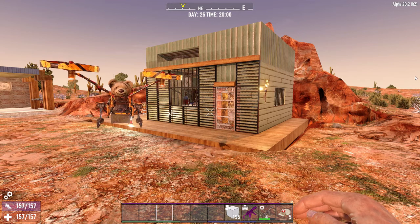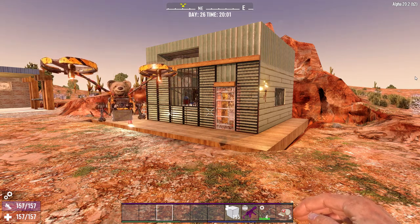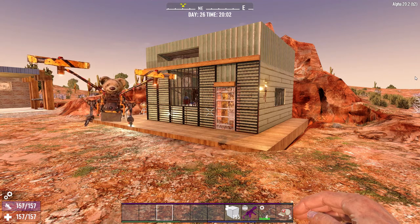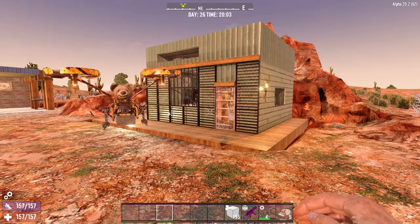Home base number three is four by five on the interior with a one by three alcove, and home base number four is five by five on the interior with a five by seven exterior internal space.